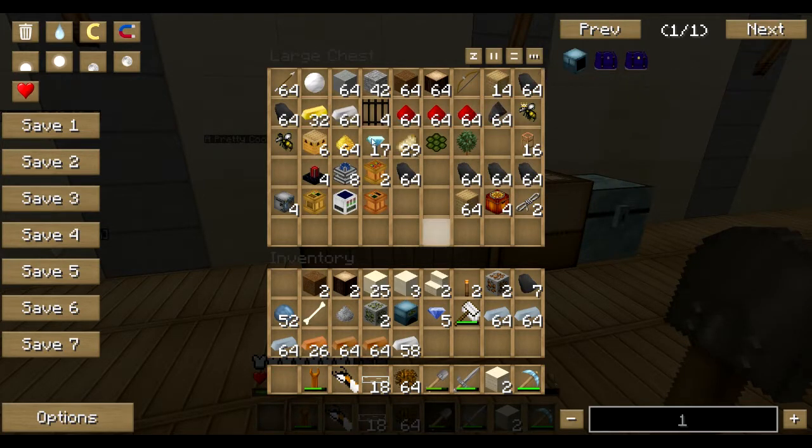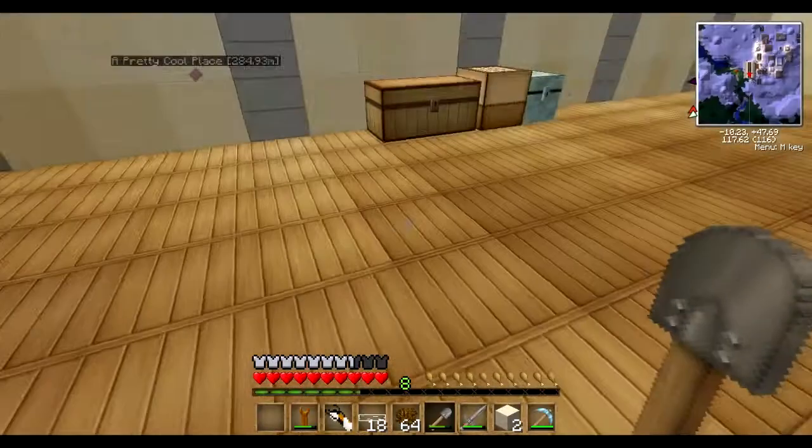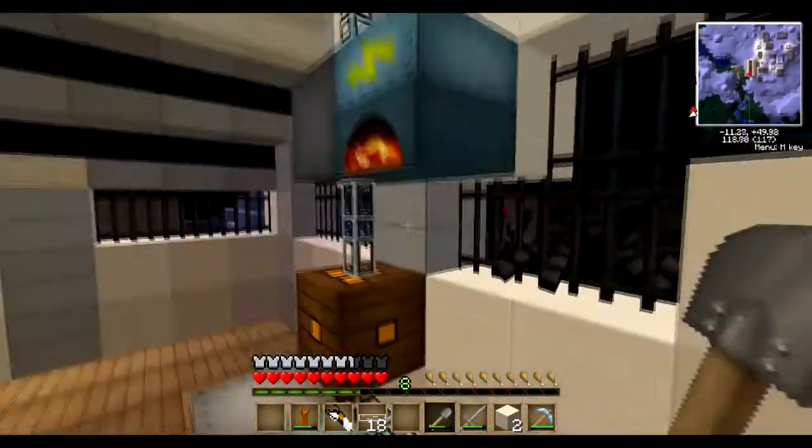I got a few bees, I got some apiaries - that was a rhyme and a crime accidentally. Now I can make a miner. Let's just chuck these in the extractor - come on guys, not cool.